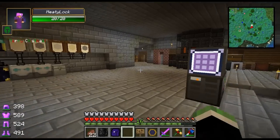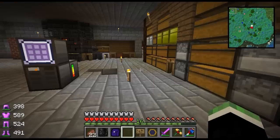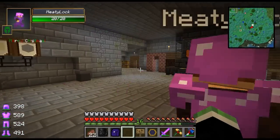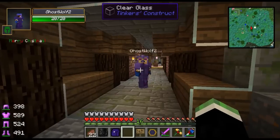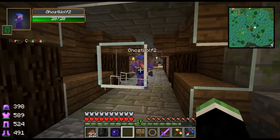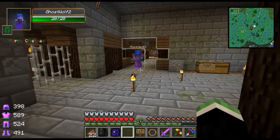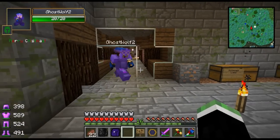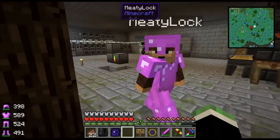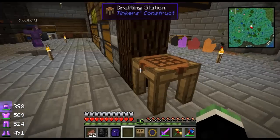What's really cute? My Thaumcraft hallway is blocked off by a glass wall. I guess while I was doing important stuff, German decided to do stuff that wasn't so important. The cool thing about that glass is you can just break it with your fists. It's Tinker's glass. I like it just because it's clear.